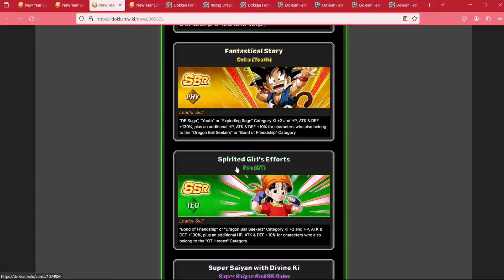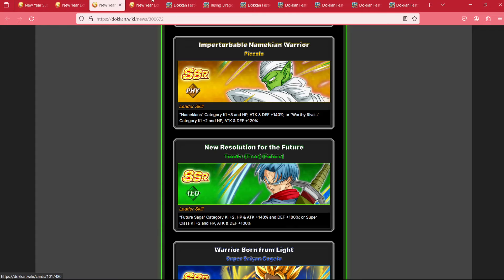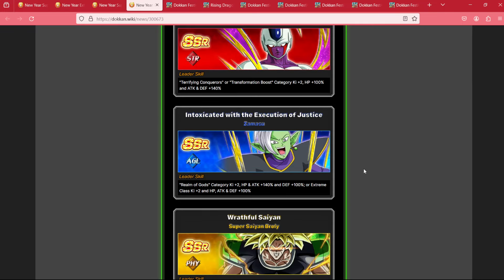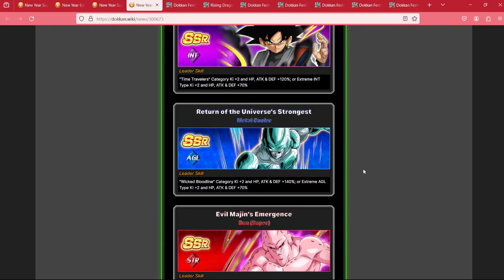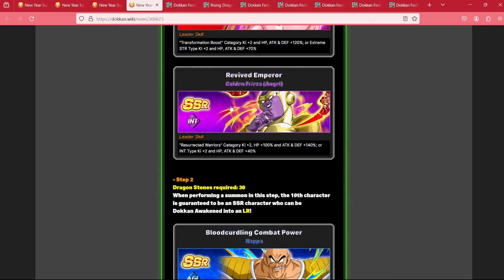On the 10th unit of each of these guaranteed multis, you are guaranteed one of the units featured here. On the extreme side, for the first round, we are getting anyone from Cooler, Zamasu, Broly, Int Goku Black, AGL Metal Cooler, Super Buu, or Golden Frieza. All guaranteed on the first step.